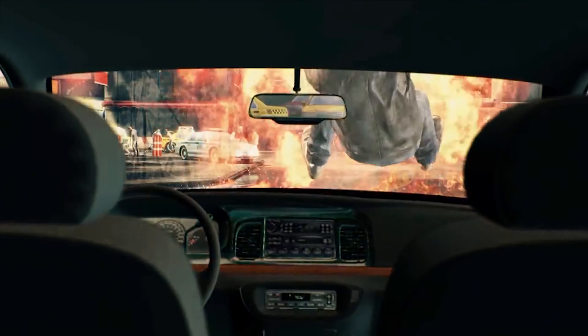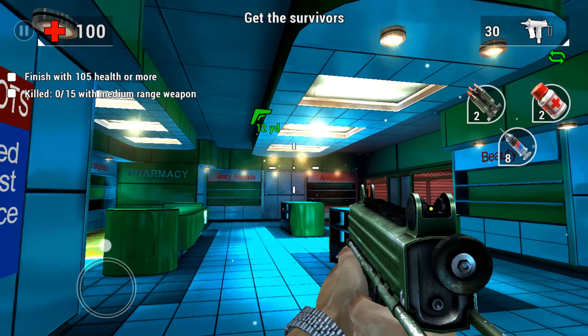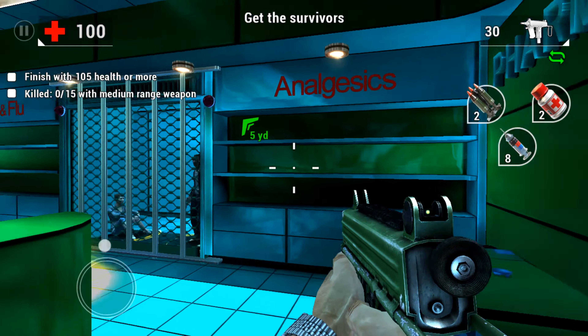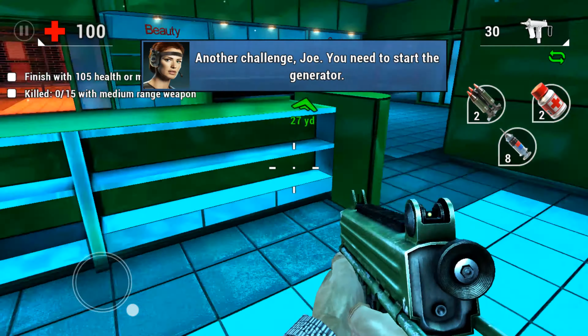Unkilled is a game where you are Joe, a member of the anti-zombie unit known as Wolfpack, and your objective is to find, track, and eliminate all the zombies before they create a global disaster. One of the key features that Madfinger Games emphasizes upon is the stellar graphics.